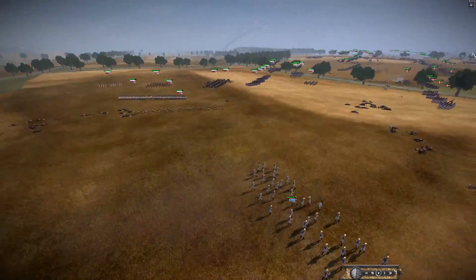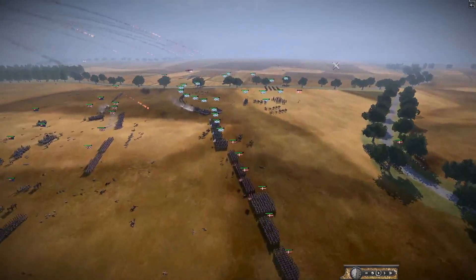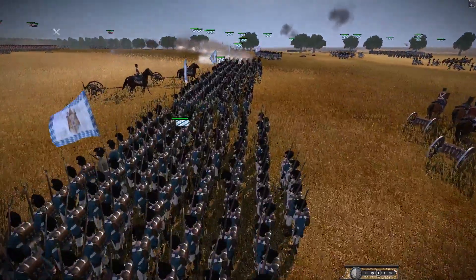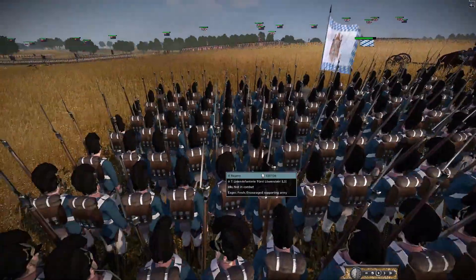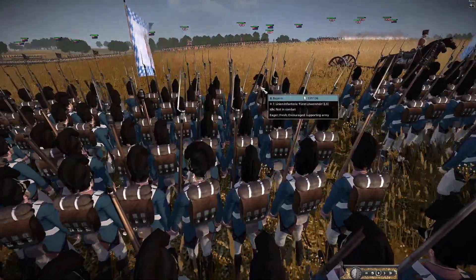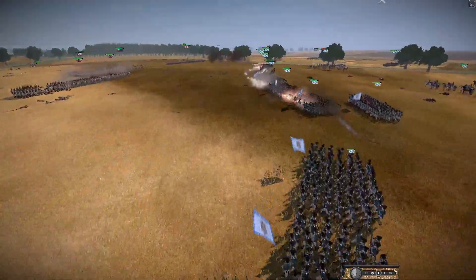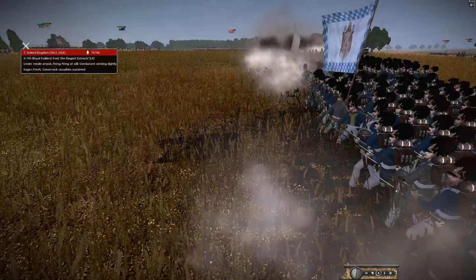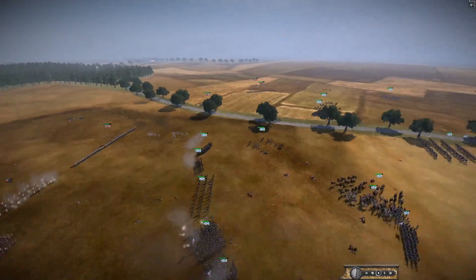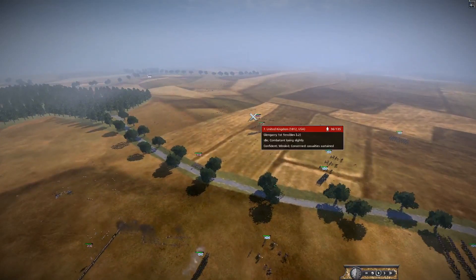Finally Naples is sending troops — it'll be good to see Italian on Italian action, which one will run away first or change sides. Naples was run by Joachim Murat, one of Napoleon's greatest marshals and his best cavalry marshal. He became King of Naples — the son of, I think, a blacksmith or carpenter, and he becomes a king. Quite an insane journey.